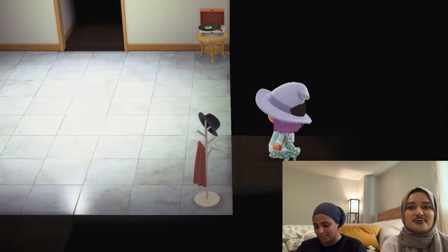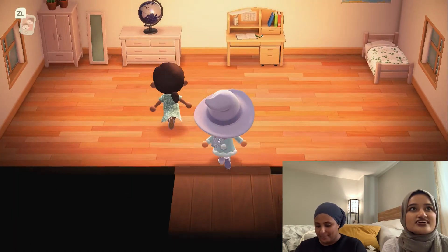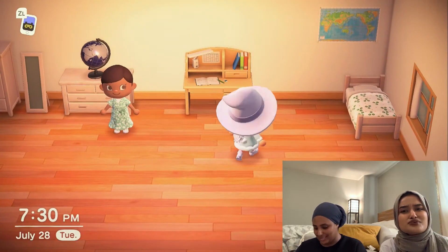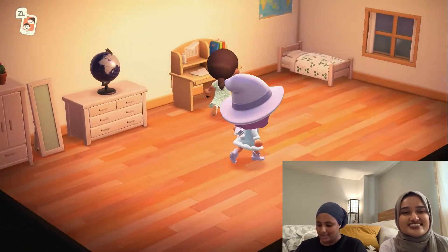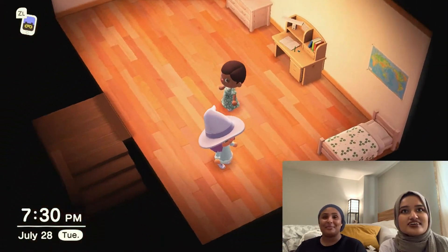We're gonna go to my bedroom which is upstairs. It's nothing like Razia's — it's very plain, I still have to get a lot of stuff. I don't have a lower level yet because I still have to upgrade. I don't like the flooring but I just didn't have any. I want to travel so I have a map here and a globe over there, and my bed. I customized all this stuff to make it the same color but the study desk is not matching yet.